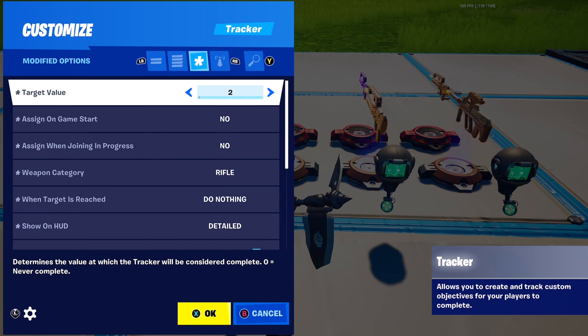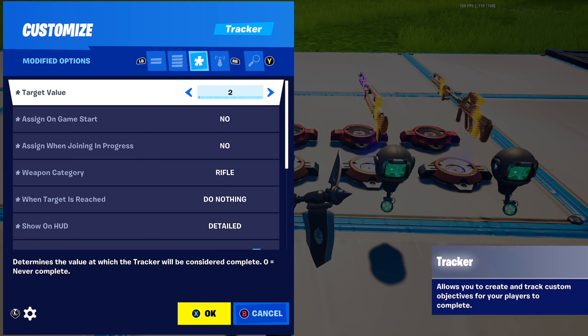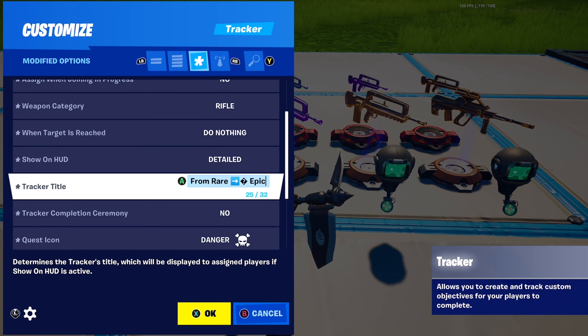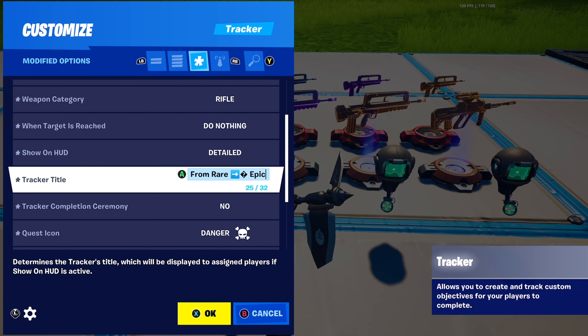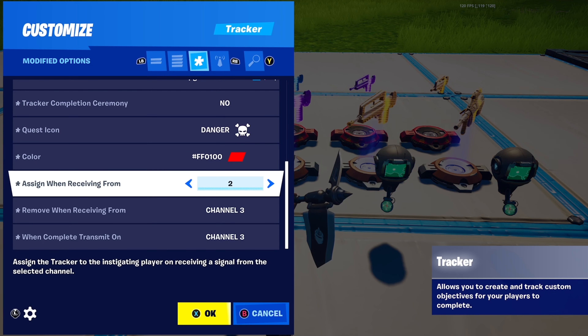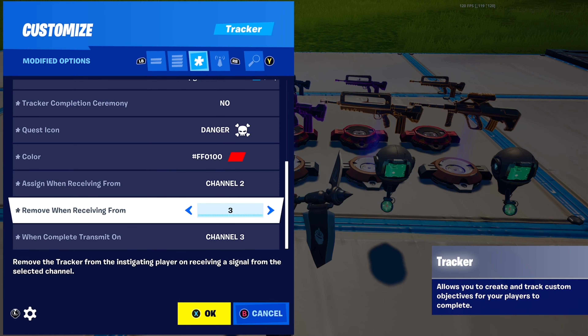Next, place down another tracker — this is for the next upgrade. Target value: two eliminations. Tracker title: 'upgrade from rare to epic.' Assign when receiving from the last tracker when complete, so that's channel 2. Then remove when receiving from and when complete.